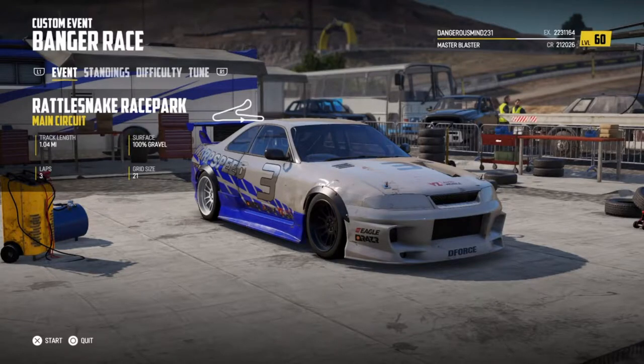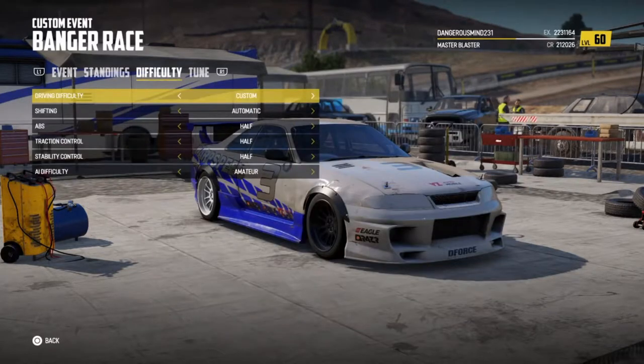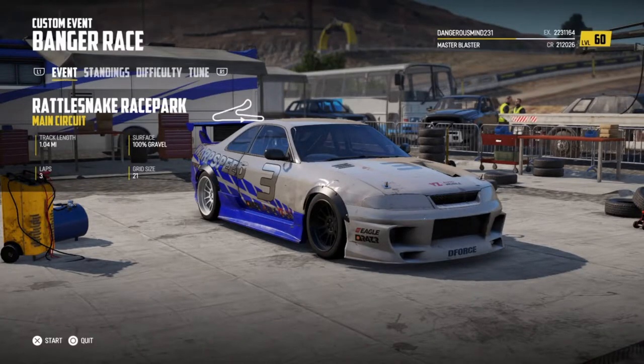Hey, what's going on guys, welcome to another video. Today we're going to be finding out what happens when you take a drift car and take it into an off-road track. We're gonna be doing the park and using the Razor, and not only that, we are using this car with the AI driving the exact same car. We're gonna be racing on the Rattlesnake Race Park, and this thing is drift tuned as you saw in my previous video — strictly set up for drifting. I'm not going to change the settings, I just want to see what happens when you take a street car off-road where there are a lot of jumps.